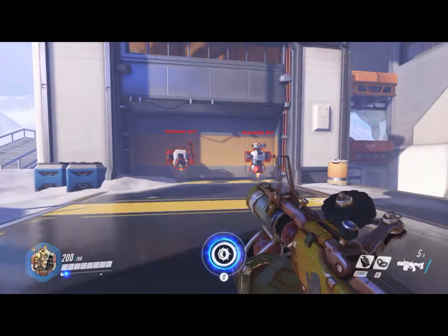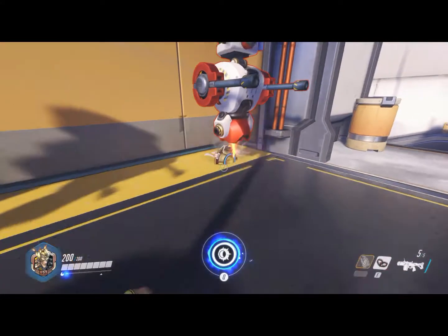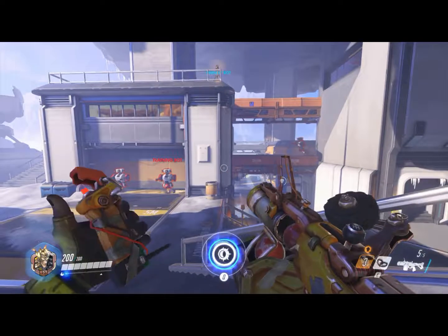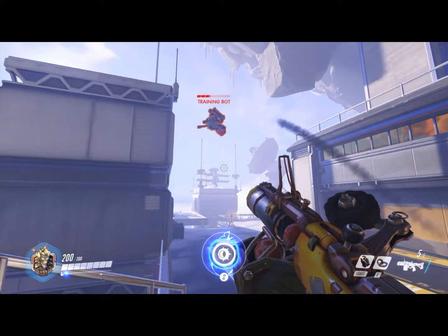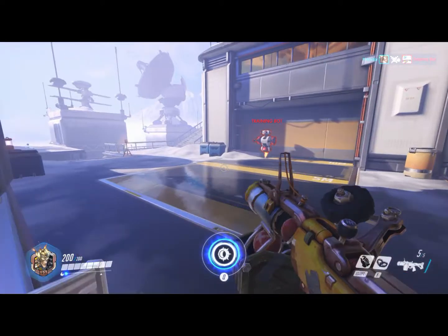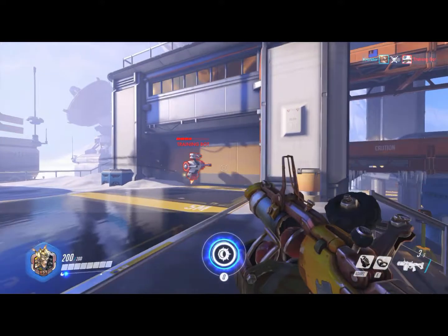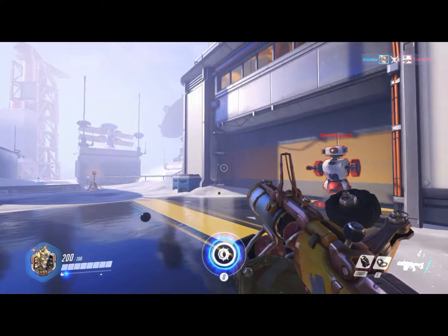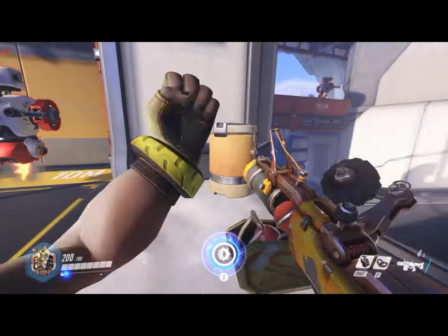The next ability, and probably the best ability besides the ultimate, is the concussion mine. You have to activate it yourself — an enemy cannot walk over it to activate it. You use your right trigger, and it'll give knockback. It won't necessarily kill them, but if they're weak it might kill them. Also good to note that the grenades are kind of bouncy, so you could ricochet them off walls.